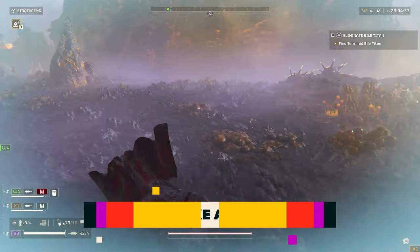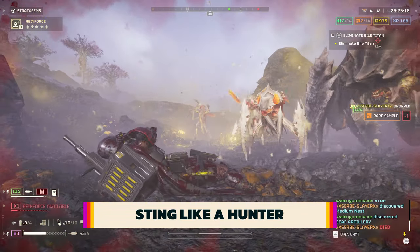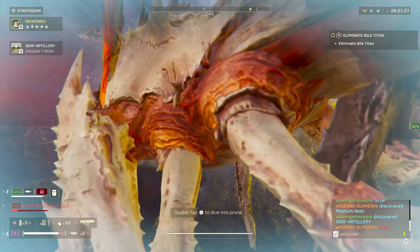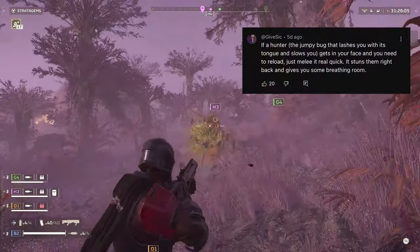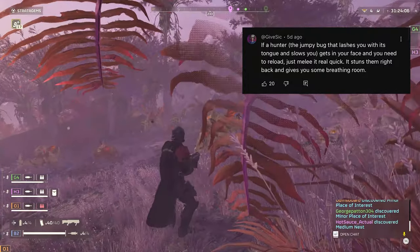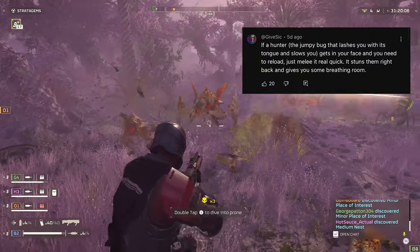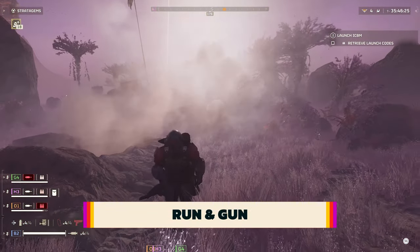One of the biggest pains amongst the Terminids is the Hunter, which are not only fast, but have a tongue that, if it stings you, will slow you down. It's very easy on higher difficulties to lose to a swarm of these things, but if you melee them, as noted by atgivesick in the last video's comments, you can temporarily stun them, making them much easier to handle.